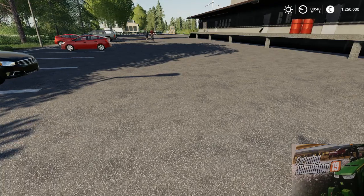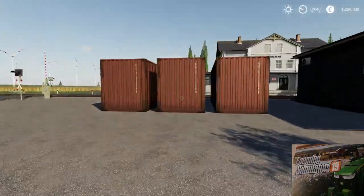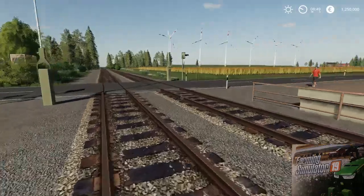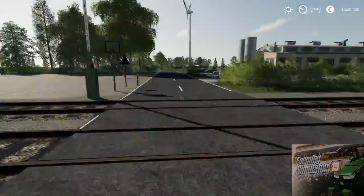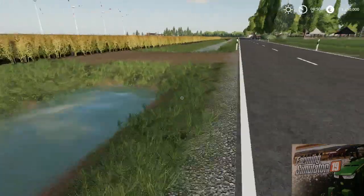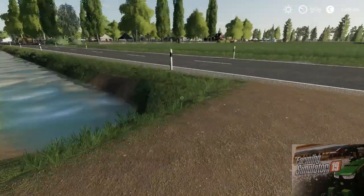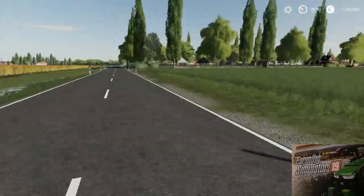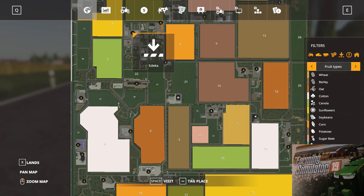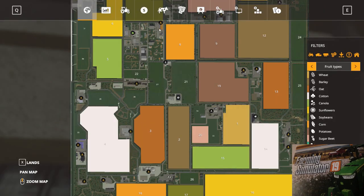The file size is 571 megabytes and this map has no train or railway. Here is the village. This is sell point one, this is the first shop, and this is the second shop.